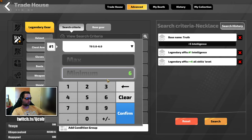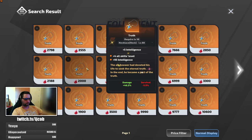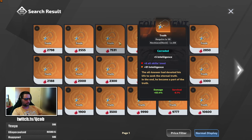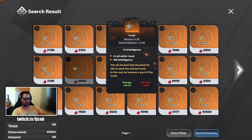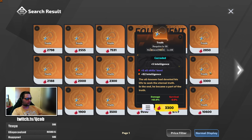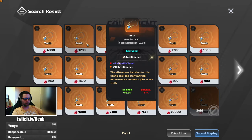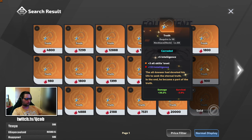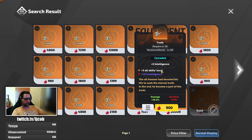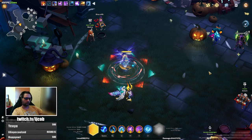If you'd be willing to go lower and cheaper, amulets get pretty cheap. We can compare — that's plus 83% damage versus plus 46%, and that's just two skill levels difference. If you want to farm faster and spend less, you can get plus three fairly cheap, under 1k, and that would still help with your clear and damage.